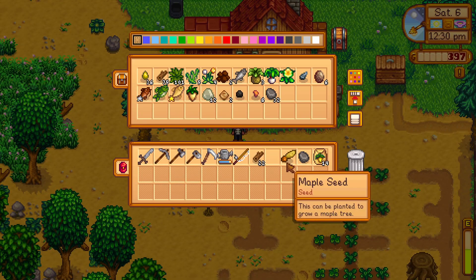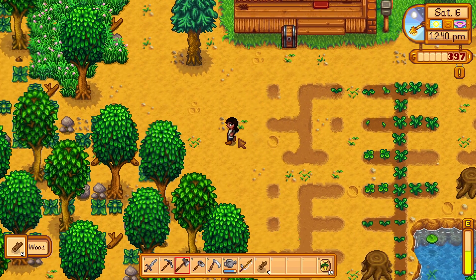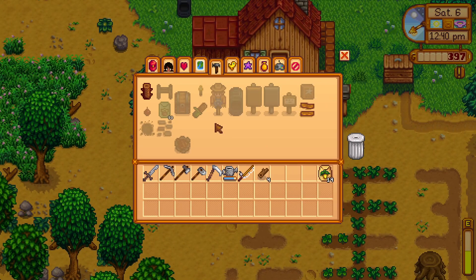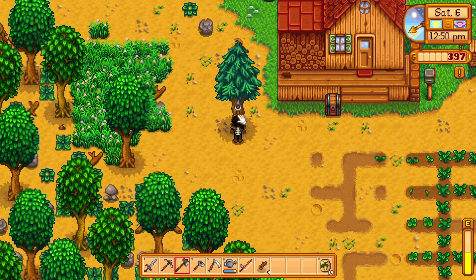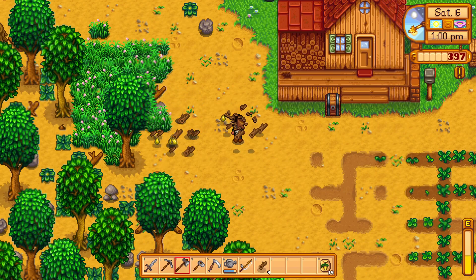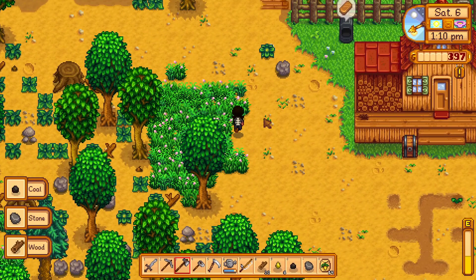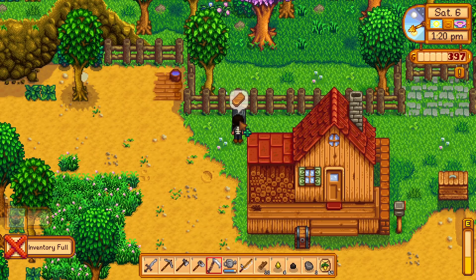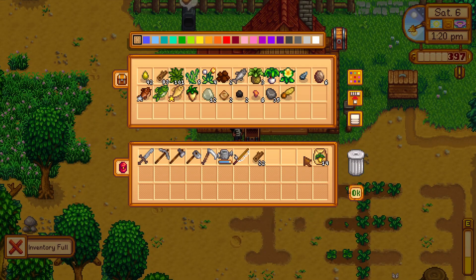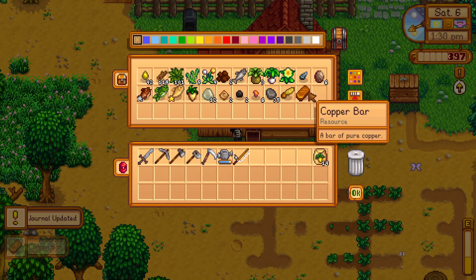Here's hoping. Alright, and this tree — cannot be here. We need to make a tapper. Can we make a tapper yet? No, we can't make a tapper yet. Okay. So the first thing we gotta really do is make a silo.